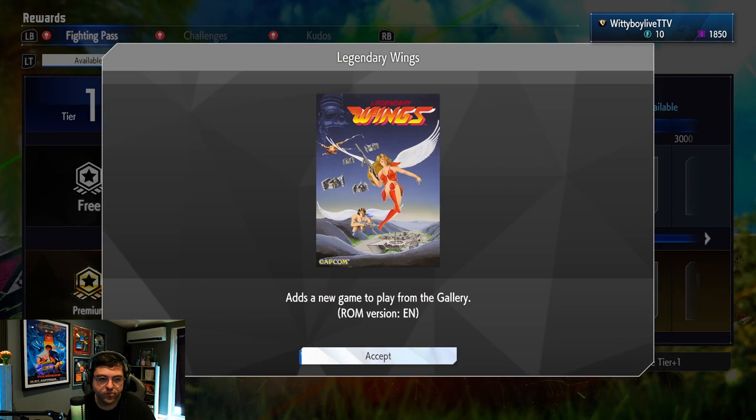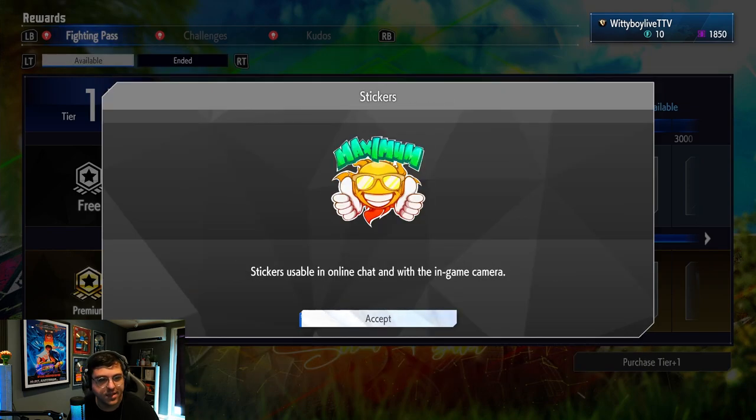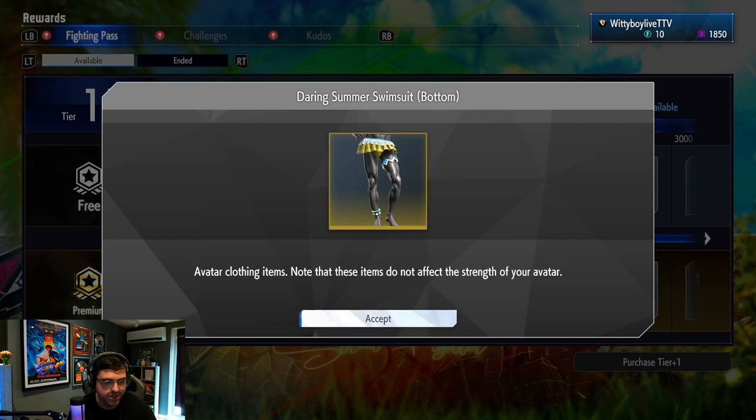We've got a pineapple sticker, a new cabinet game called Legendary Wings, a crop top, a Maximum Sunshine sticker, and a matching skirt for the crop top.